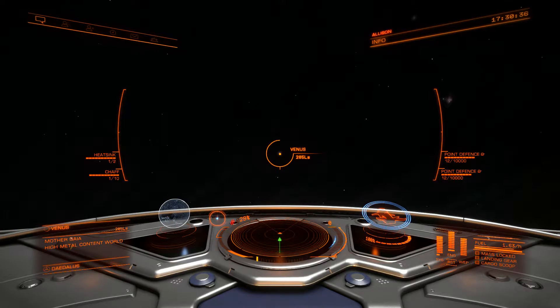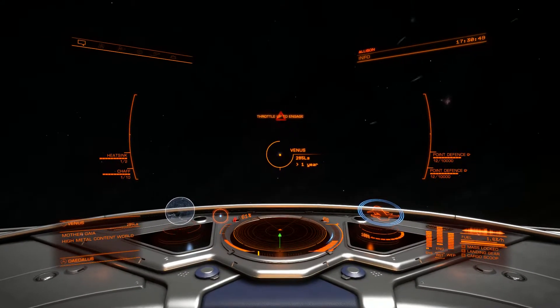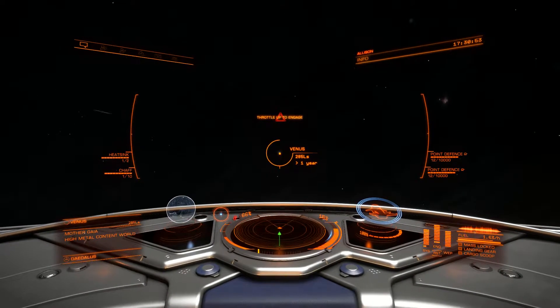I'll hit the frameshift drive charge key, which is the J key in the default configuration. That'll charge up the drive. Now I have to throttle up — the ship will tell you if you're not at full throttle — in order to jump into supercruise.